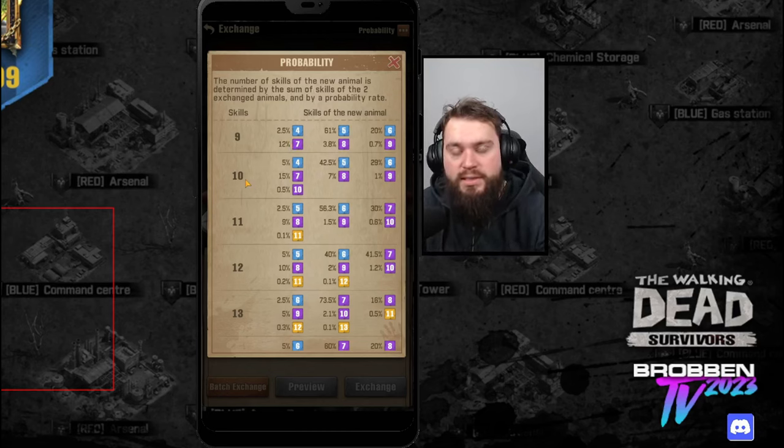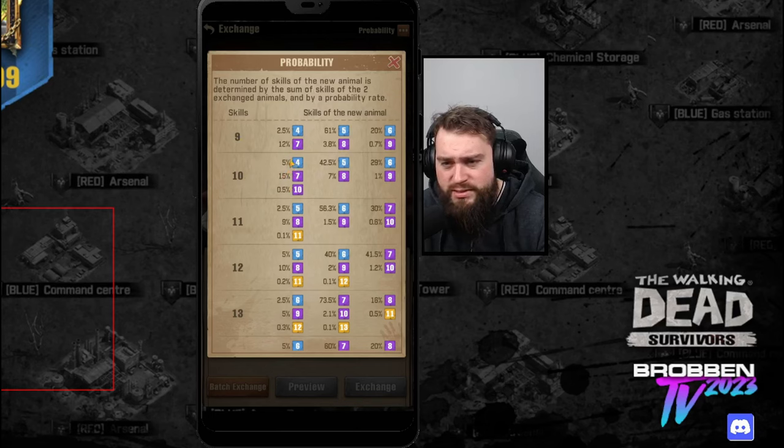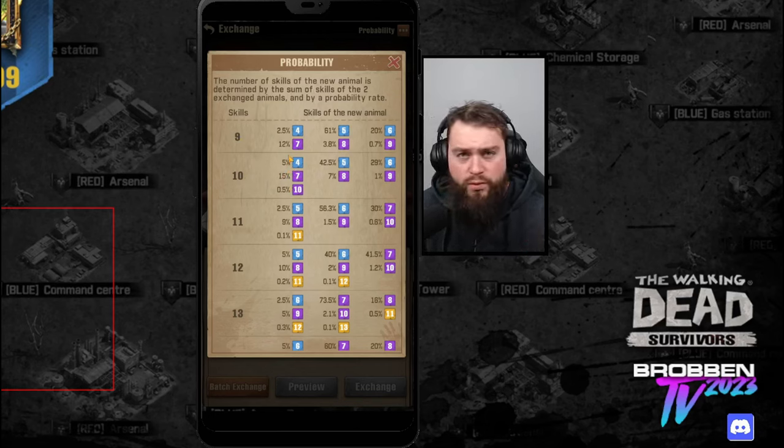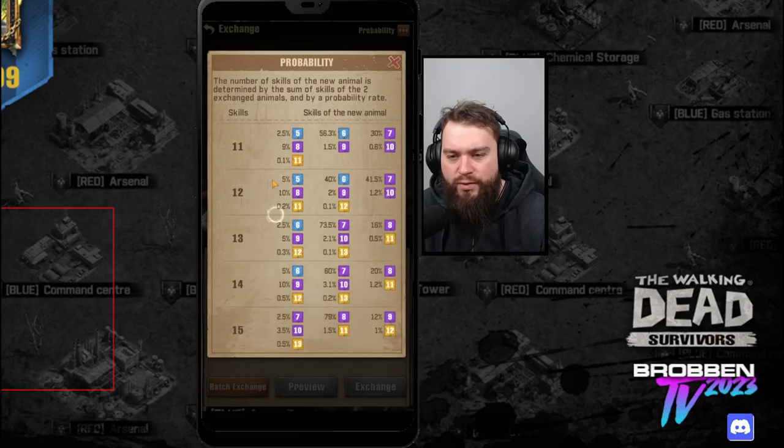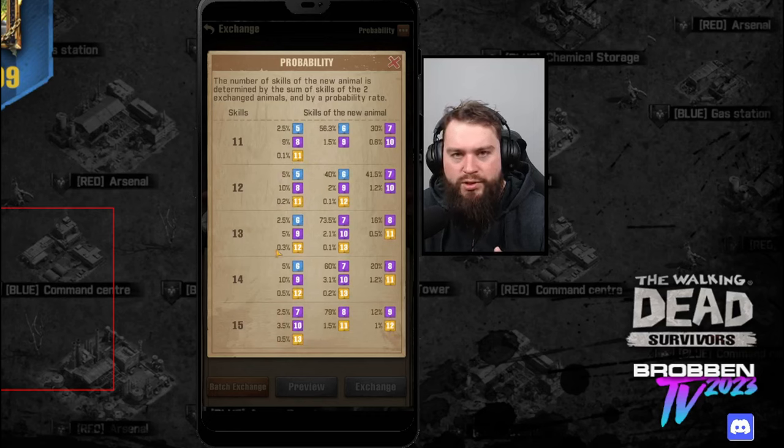You can see this on the probability chart at a glance. For even-number dog combinations — like a five and a five, which is a 10-skill dog — there's only a 5% chance to succeed and a 5% chance to reduce to a four skill. But if you go to an 11-skill combination, like a five and a six, there's only a 2.5% chance for that skill to go down. This holds true for every other level in the probability chart.